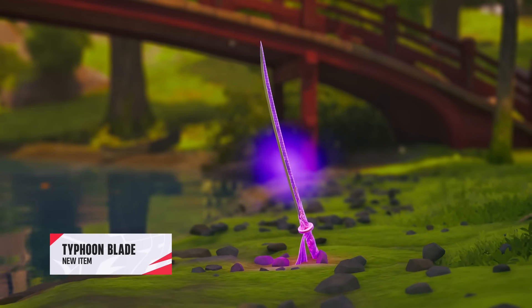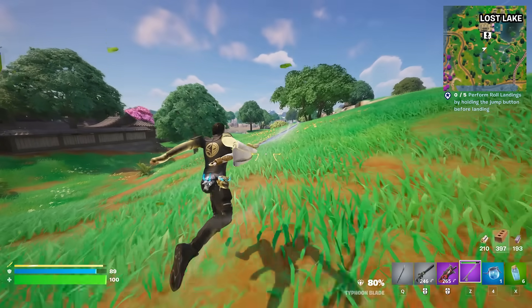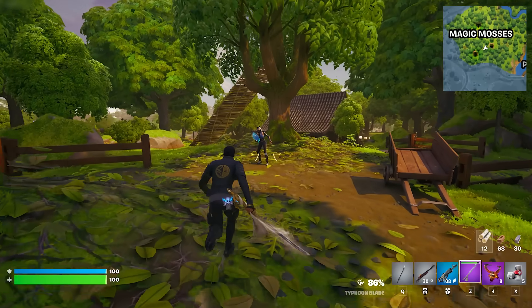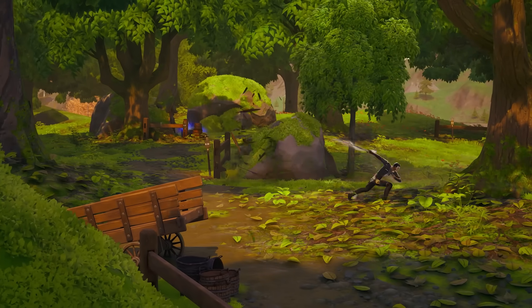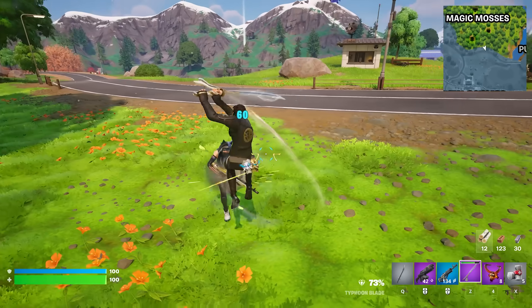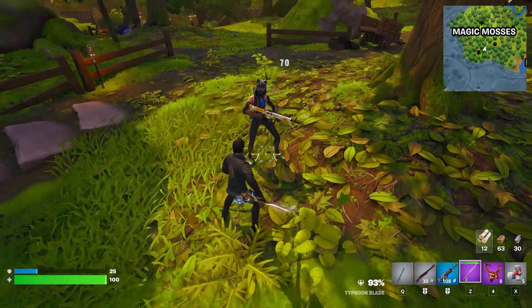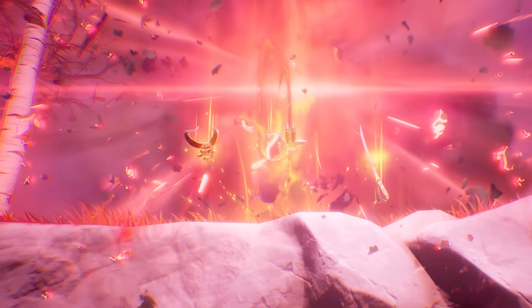The Typhoon Blade is a brand new item that comes in epic and mythic rarities, and gives the user a great way to move around the map a lot quicker with the Sprint and Super Jump features. When it comes to damaging players, you can use the Cyclone Slash to unleash a powerful wave of damage and knock back anyone nearby, the Swing which turns the blade into a standard sword, and the Falling Strike which allows you to crash land onto your opponents dealing a hefty amount of damage. The mythic version of this can be found by eliminating Shogun X.